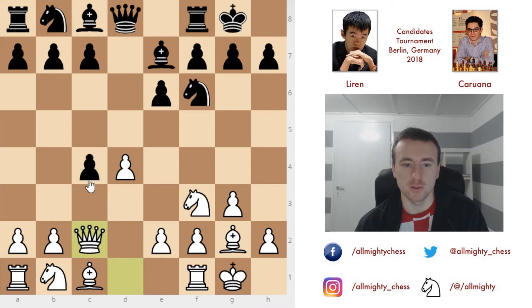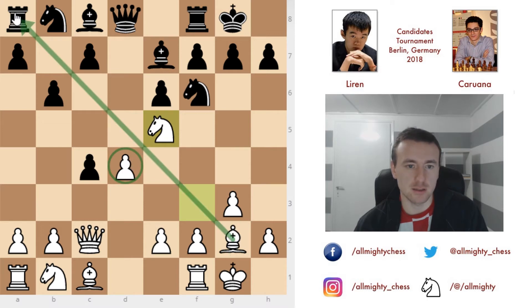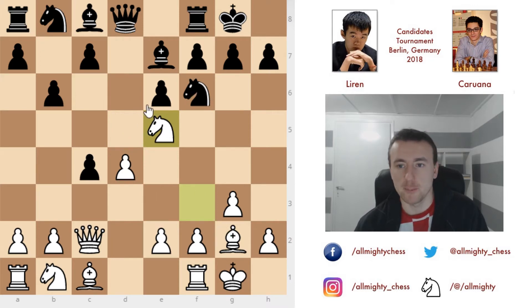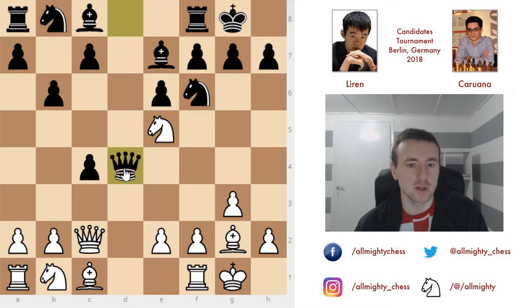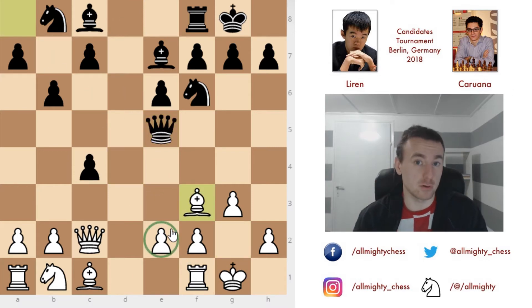Here Caruana instead captures on c4 and goes for a sharper line. We have queen to c2 going for this pawn, and now b6 — going for some chances, because now you can play queen takes on c4 or bishop to g5. But probably the move everybody saw right away is knight to e5. You're leaving the defense of this pawn but attacking the rook. Caruana accepts the challenge with queen takes on d4, bishop takes on a8, queen takes on e5, and bishop to f3 defending the pawn. Black is not worse — this is considered an equal position.